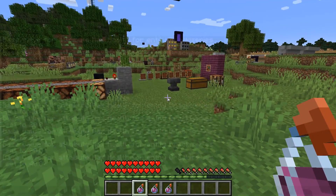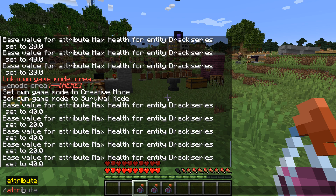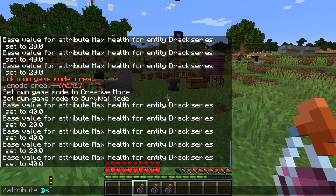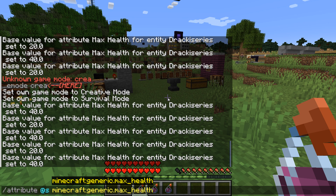I'm going to show you the command right here — I'll leave it in the description as well. We're going to do slash attribute, and we're going to do at S. The reason we're using at S is that it targets the entity running the command, which happens to be us. We then need to select the attribute we want to modify, so we're going to do Minecraft colon generic dot max health.